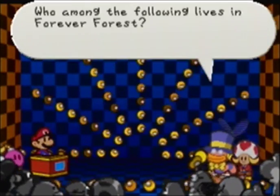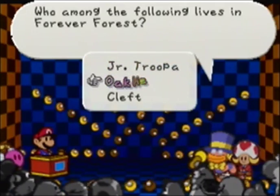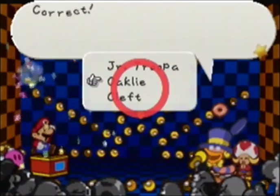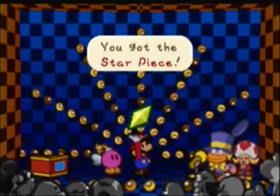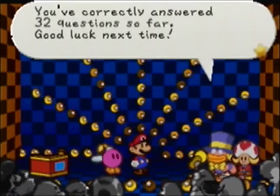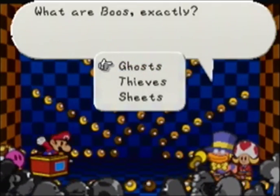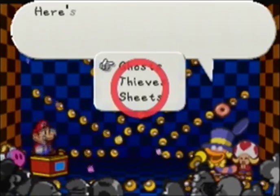Who among the fallen lives in Forever Forest? Let's see... Oakley. For those of you wondering, I think Oakley is that guy with the beard who told us to turn back and told us how to get to Forever Forest. Why are Boos exactly? They're ghosts — thieves in sheets. Well, they're ghosts. That's what they are.